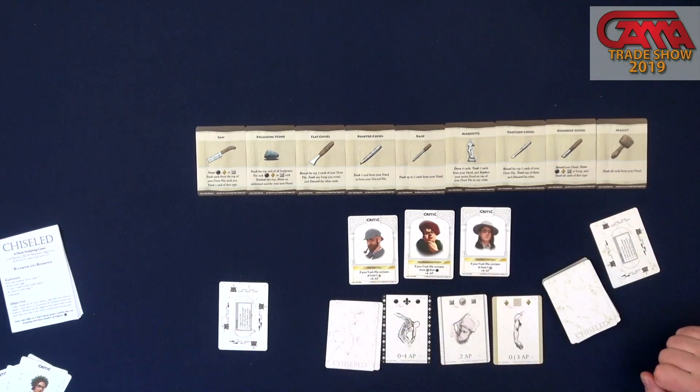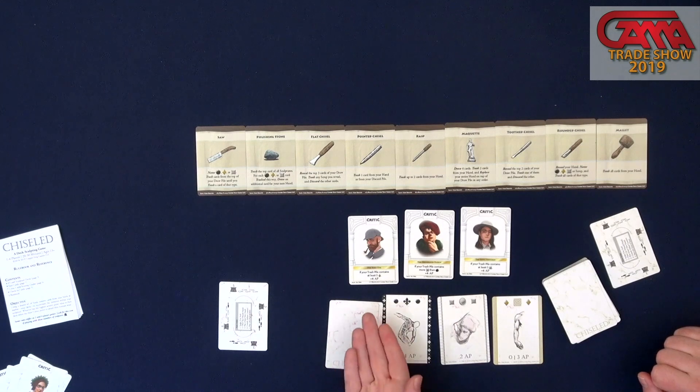Each critic likes having certain things out of your discard pile — out of your sculpture. So if your trash pile contains at least five gold, you have four points. If it contains more silver than black, you have four. At least five silver, et cetera. And of course, the critics can't like all the same things.